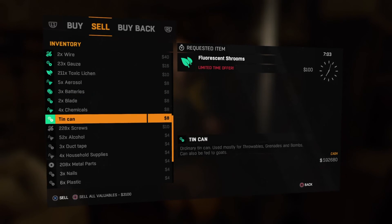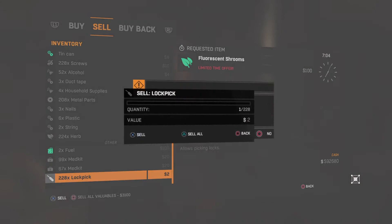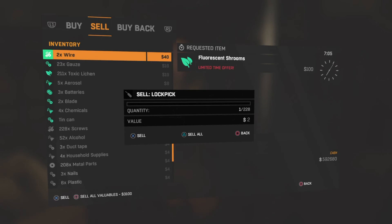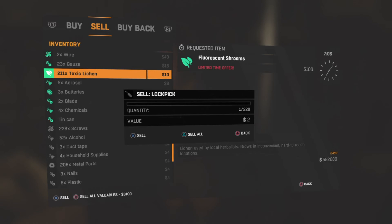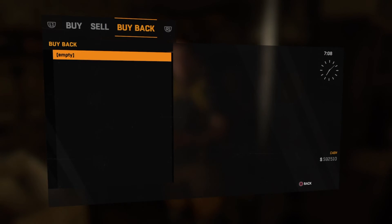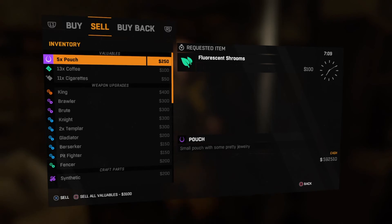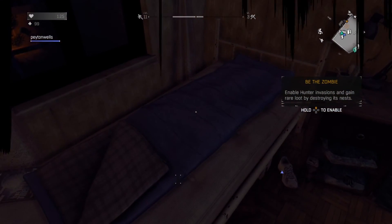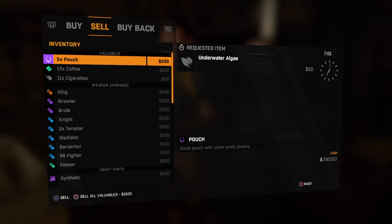I have 211, I'll just get it up to 228 — do the duplicating glitch and then go up to your Toxic Leechin. Press Triangle, go over to Buy Back, click X and Triangle. But today he's selling it for $10 because it's not on sale — the fluorescent shrooms are. So you're going to want to go to sleep again until he wants to sell the Toxic Leechin for $100, then sell for a big difference between $10 and $100.